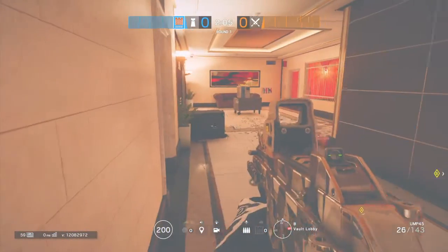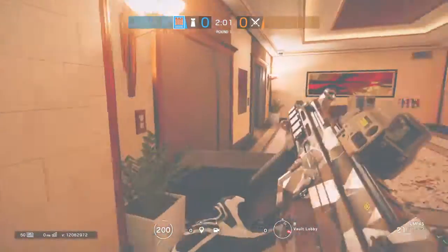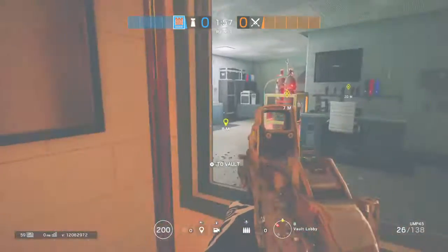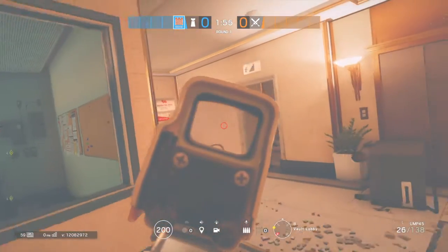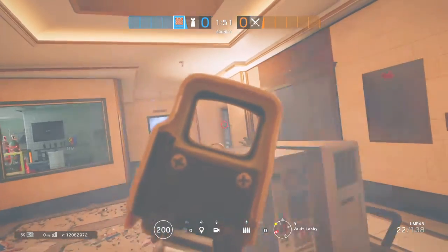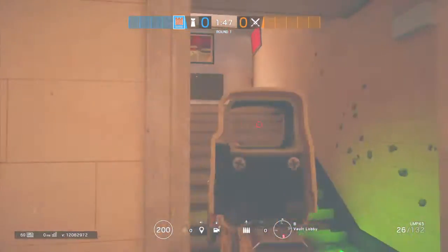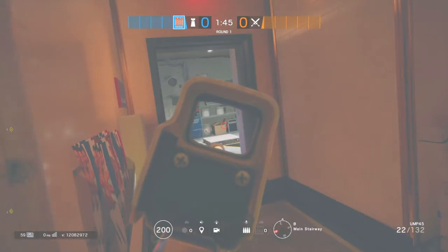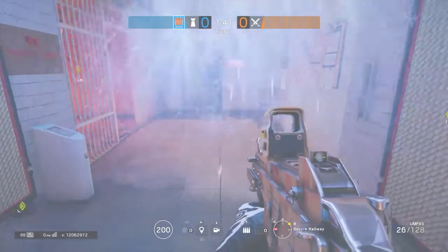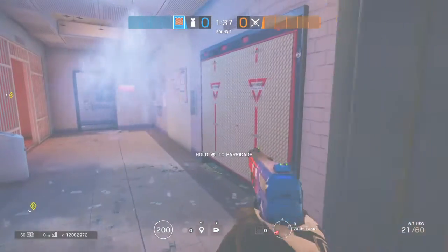If this breaks, we've got Echo droning out through here. Let's say they start pushing up from garage — I can check stairs and check here. Liam has Echo and Mute, who won't have a shot, and Smoke, who can also get a peek across to me. So we can fight some sort of crossfire — they'll have to get through stairs, past Castle, past me, and then past Echo and Castle here.